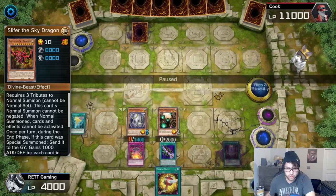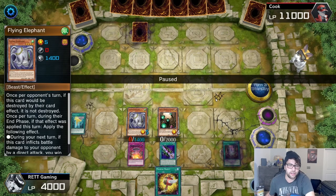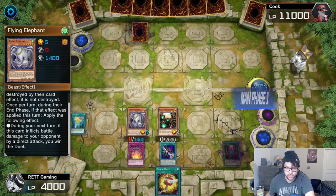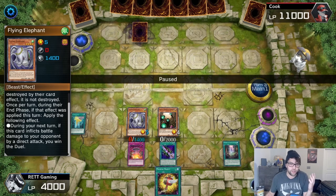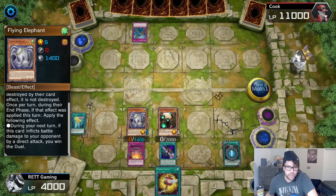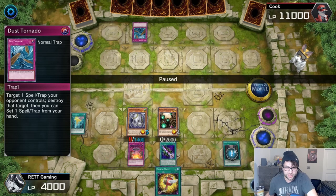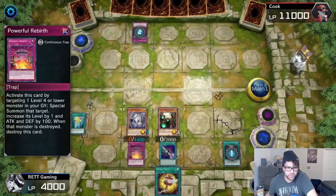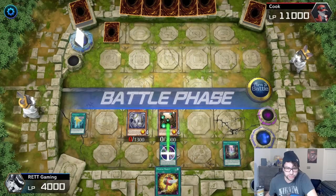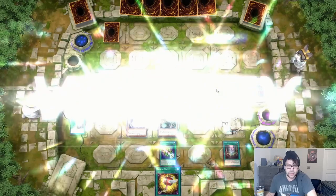Now it's my turn. I draw. Because of Slifer's special ability, Flying Elephant now has zero attack — so I wouldn't be able to inflict damage to my opponent with a direct attack. This is why you need an equip spell card; it doesn't really matter which one — I just chose Power of the Guardians because I like that card. My opponent tries to Dust Tornado but, for some reason, chose to destroy Powerful Rebirth instead of Power of the Guardians — thinking it would get rid of my Flying Elephant, which it does not. So I use Power of the Guardians, attack directly — it gives 350 attack points — and we win the duel.